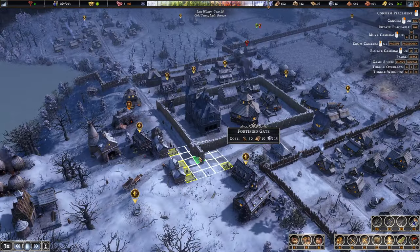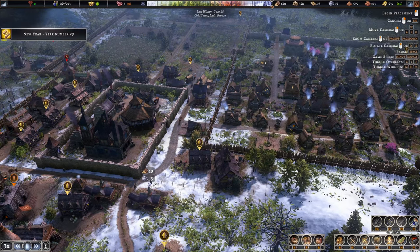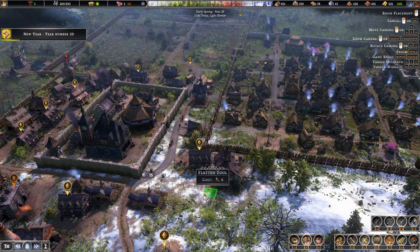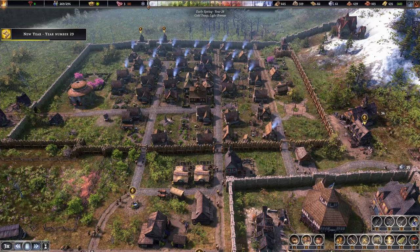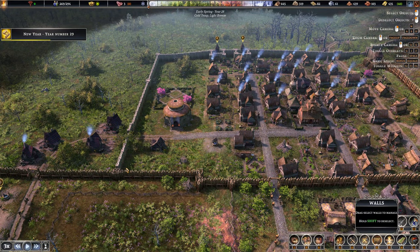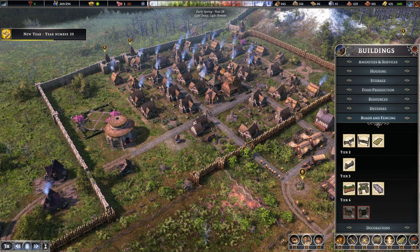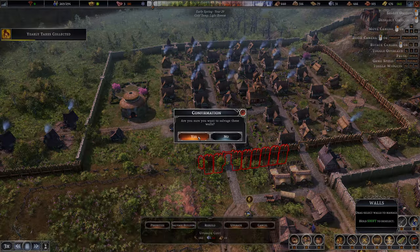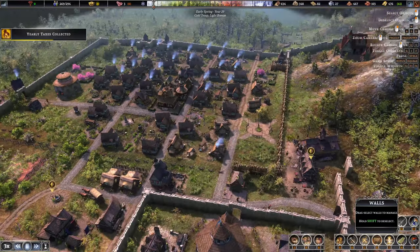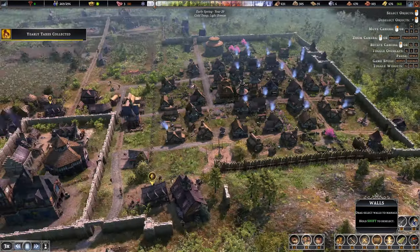I'm actually going to strip out this wall — we'll pop a gate there and then bring the stone wall in. Slope's too steep but we'll bring it into there. There's one piece we need to make sure we grab for that bit, so I'll just flatten that in and get the last piece in there. That'll encompass this, and then I'm going to destroy out all of this section. Let's get our walls fixed and keep going along here. I don't think we're getting attacked before this wall is built, so we'll go straight away with that.